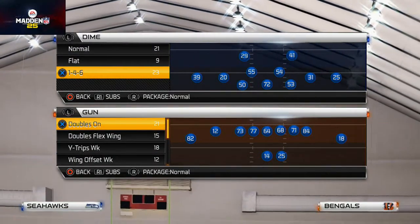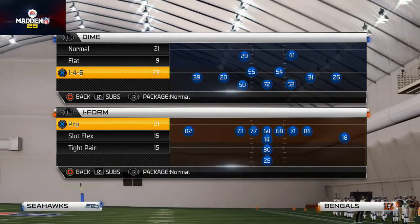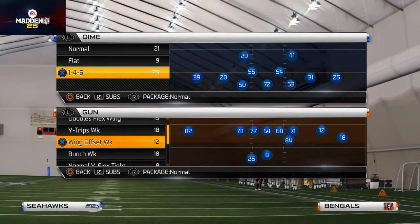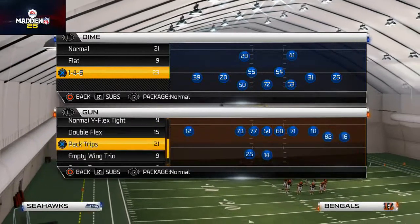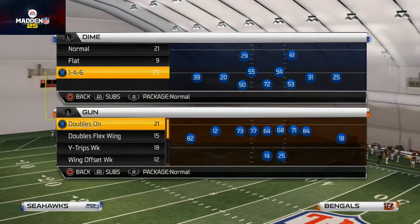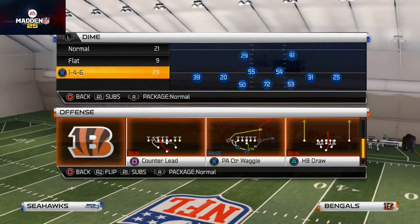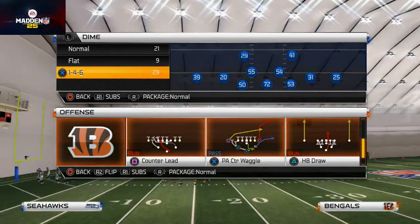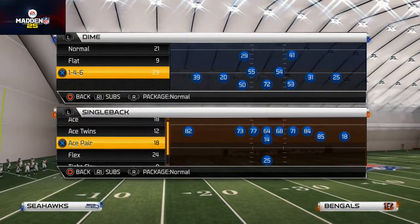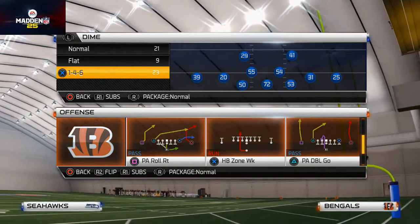What's up gamers, back to the scheme. What I like for the red zone is what we're talking about today. We've talked a lot about shotgun, doubles flex wing, wing offs, bunch week, pack trips, and doubles to show how to beat the FS screen. We're going to show a different red zone offense — a single back ace going to come out in the halfback zone week.